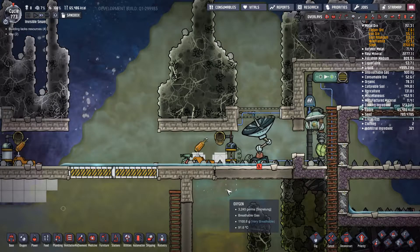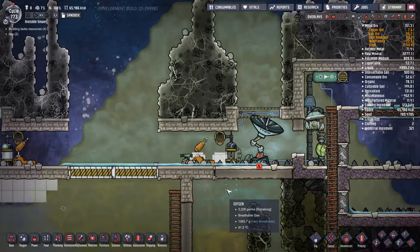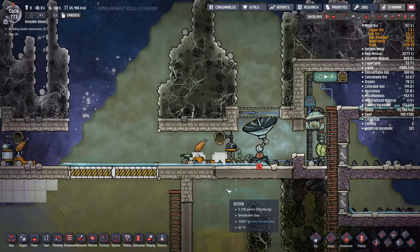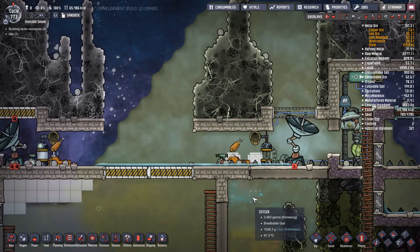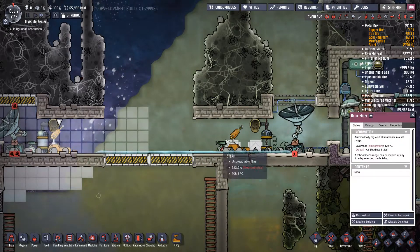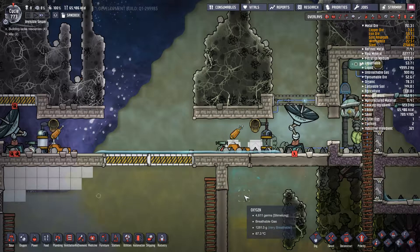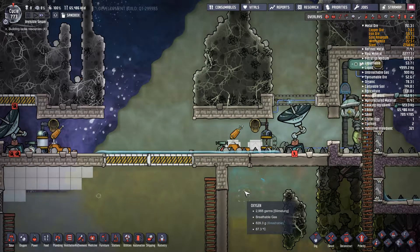Hello everybody, this is Backblast, here I am on Oxygen Not Included. I wanted to do a couple of quick videos on how to get certain things done in this game, because it's a very complicated game and some people may struggle with some of the concepts. One of the things that people struggle with is when you get up to the surface, your robominers and your space scanners tend to overheat. I just wanted to show you a brief video on that.